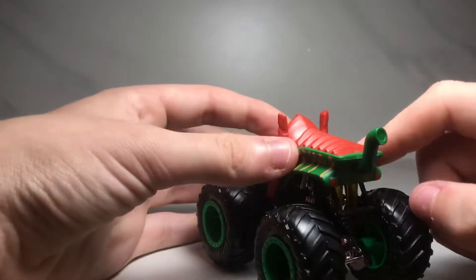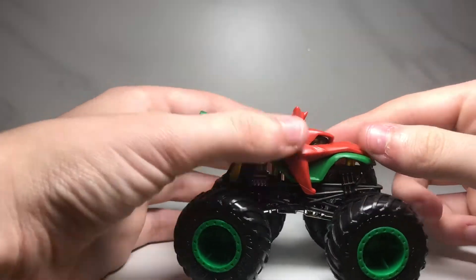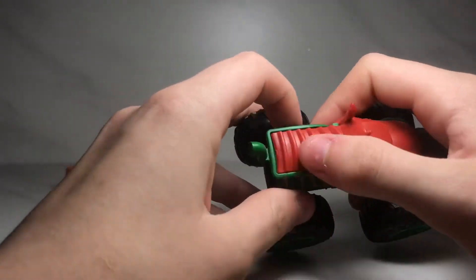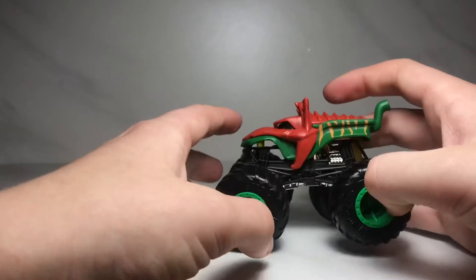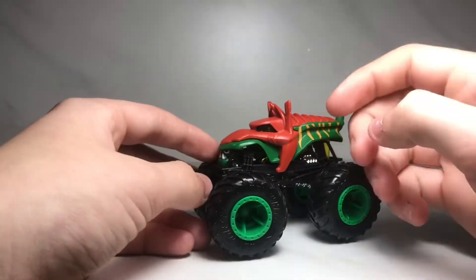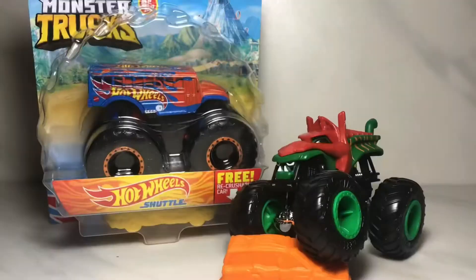There's the tail which just cuts off and looks like a Mario tube. Same thing on this side as the other side. There are no tampos on it, but it's got some scales up there which looks cool. It's got a black roll cage with a chrome chassis, and it's got green rims with black tires and knobbles on the tires.